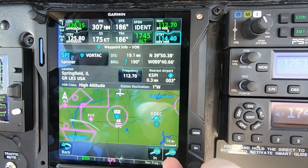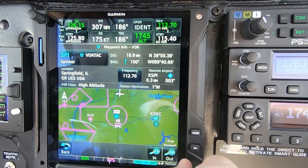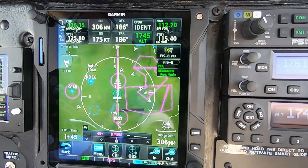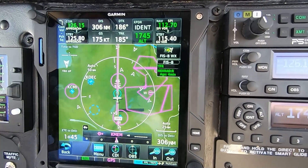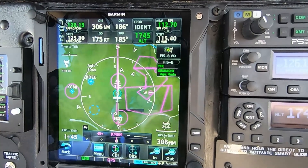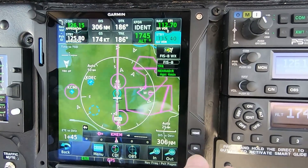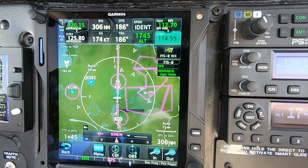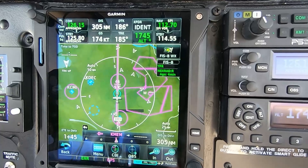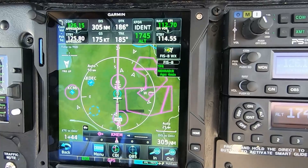If I go back to that VOR page, I can make it my active. If you push this button, it'll change it — if you're in turbulence and don't want to be pushing things, you push the button and it'll move so you can change the frequency like that. Push it again and you can change the frequency for the VOR. Push it again and you can go by there. So you can still run the GTNs without a touch screen if needed.